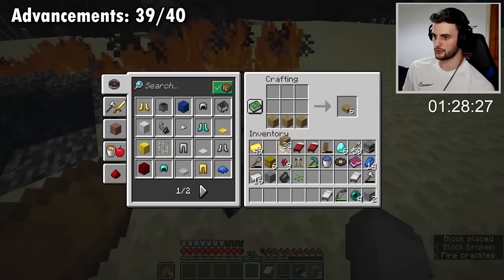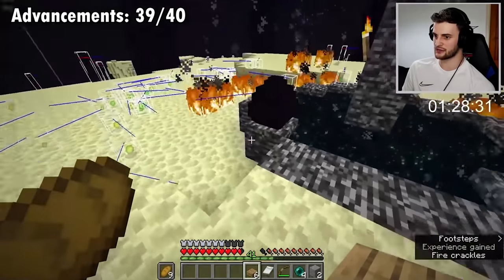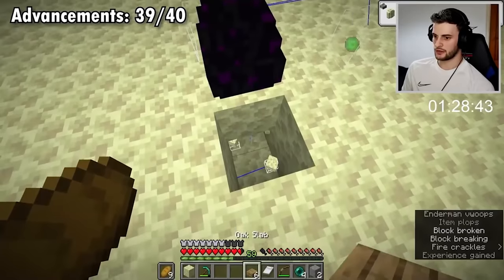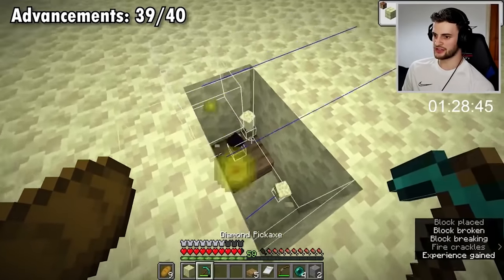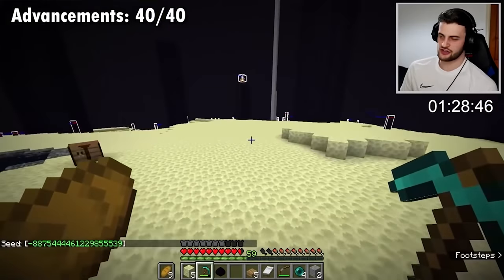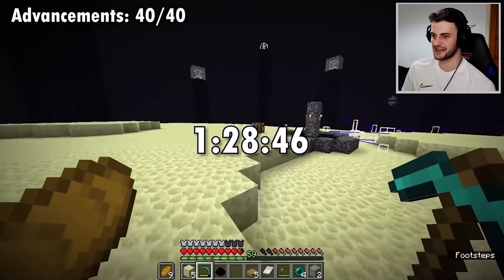I've realized I need to make some pressure plates - let's do that. Let's right click the egg. The egg has just landed there - that is the worst place it could have landed. Once we mine that and grab it, that is time. If we do slash seed that gives the seed, which is something you just have to do. We did it in one hour, 28 minutes, and 46 seconds, which would have put me fourth on the glitchless leaderboards. But for glitched, it's the world record!